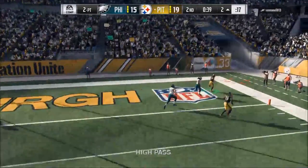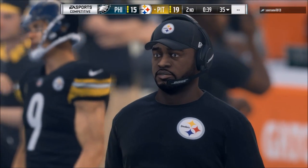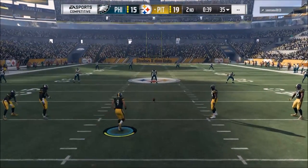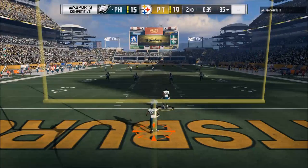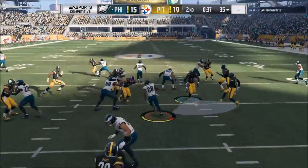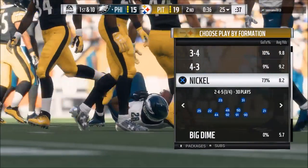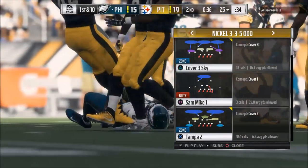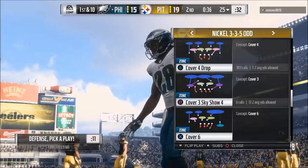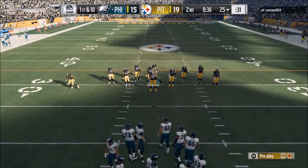Another critical tactic I like to use is out of cover four — I'll show it on this drive. Cover six is really powerful. Basically it means you're going to run cover two on the wide side of the field where they're probably going to throw an out-breaking pattern, and you're going to run cover four on the inside part of the field. Here I come out in cover four and create a cover six — the wide side is the left side, so we run Tampa two on that side.